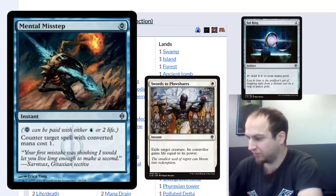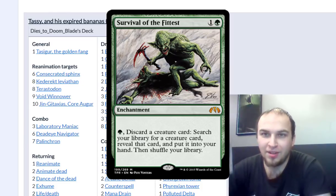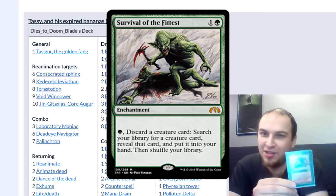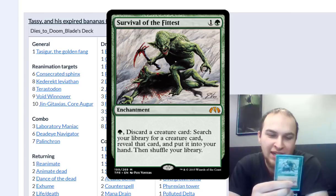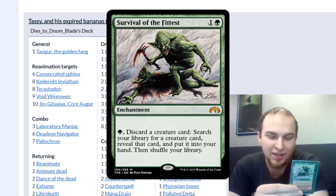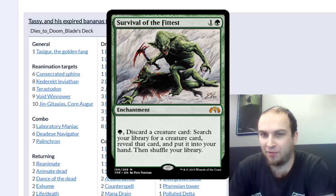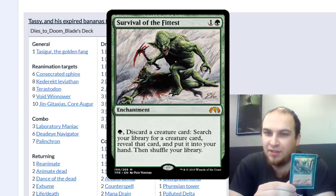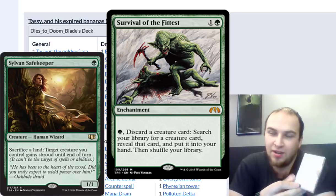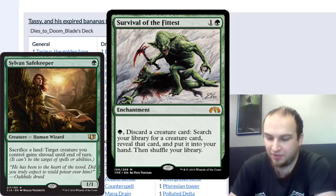You've got a few green cards in your top cards. Survival of the Fittest — I don't think I need to explain why this is good in Reanimator. Essentially discarding any creature to search up any creature is borderline insane and can set up the combo very quickly. I like to Survival away Griselbrand and get Sylvan Safekeeper, which is a one-drop: sacrifice a land, target creature gets shroud. So you drop him, they try to kill your reanimation target, you sac a land, they lose their hand, and the game's over.